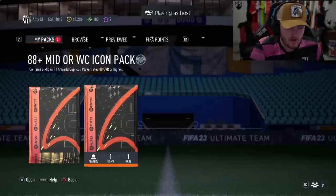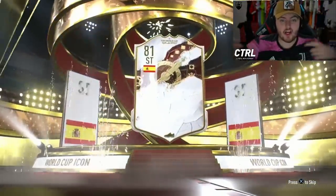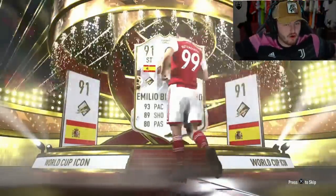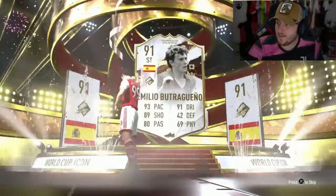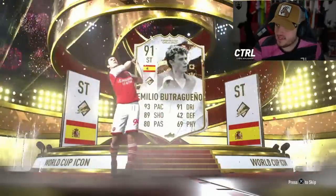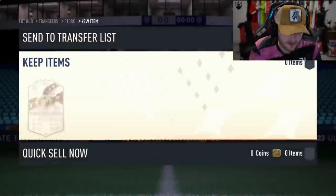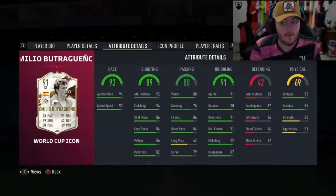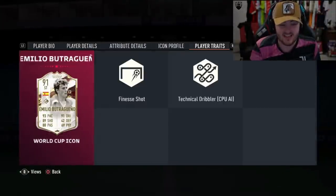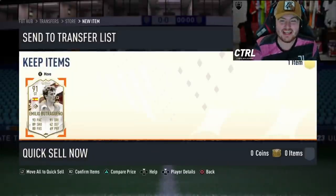Amy's 88-plus mid or World Cup icon pack — can we get someone good? Let's get like a World Cup Matias or something. It is going to be a World Cup icon. Spanish striker — Emiliano Boutragueño! That is fantastic, that is a big W. 91 Boutra is worth 750k. Amy said that she wanted him as well. Four star, five star — a big upgrade on the three-star skills, and that card looks absolutely insane.